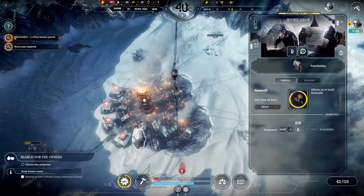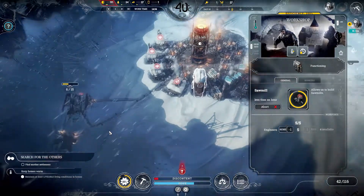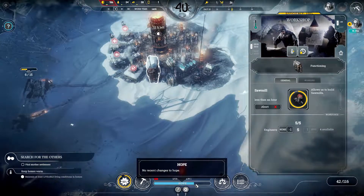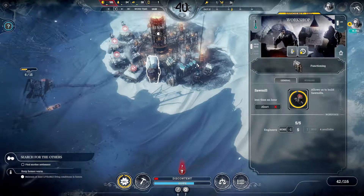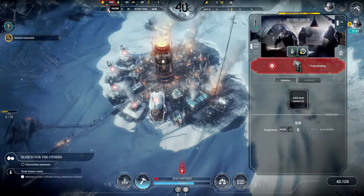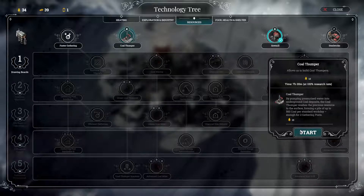We've got some frostbite happening - someone's mildly ill with frostbite - and we've depleted that wood supply so we're definitely going to need the sawmill very soon. Hope is good, discontent is pretty good, food is our biggest problem but no one's starving yet. We have 26 food rations and temperatures should go up soon. We can add some new research - sawmill research. I think we're going to get the coal thumper going as well.